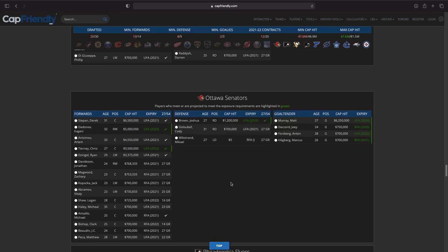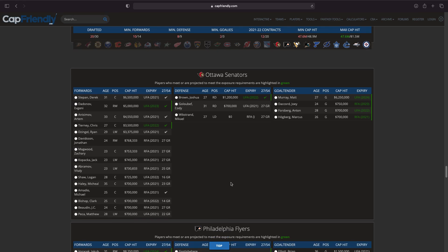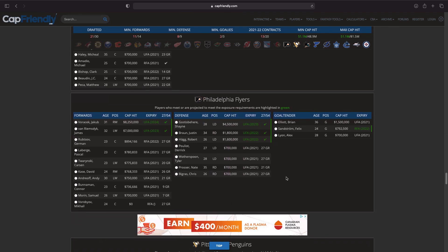For Ottawa it's Gennady Stolyarov or Chris Tierney for me. I don't want Matt Murray's contract. I think I'm going to go Chris Tierney — a lot of those contracts expire next year, but Chris Tierney is a very solid player.